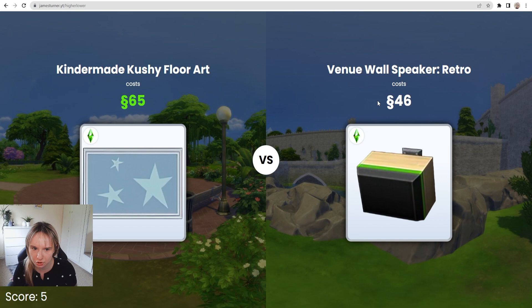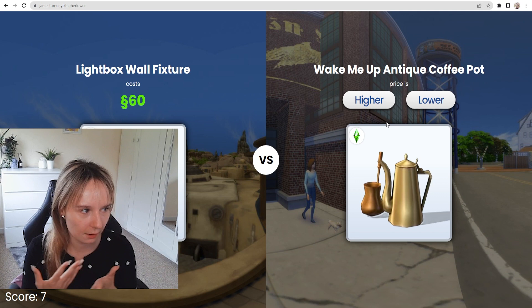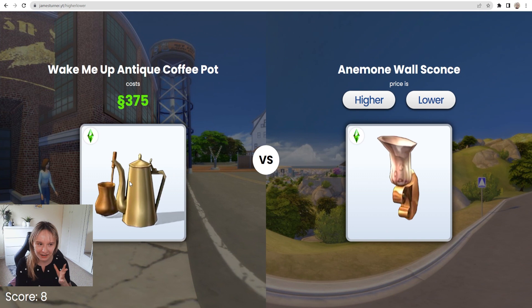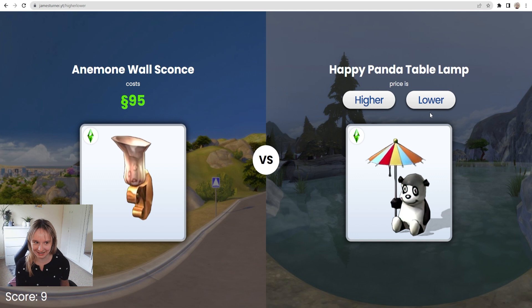Light box wall fixture — lower. I am like sweating. Two minutes ago I literally needed to take a break because I thought I was gonna pass out. Wake me up antique coffee pot — well, that has to be higher. I mean, it's gold. Oh my God. 375 — how expensive is that? I feel like I'm learning the prices of items, and that is actually really good. There's another wall light, so I feel like wall lights are not that expensive — that is pretty easy. We're at score nine. How exciting.